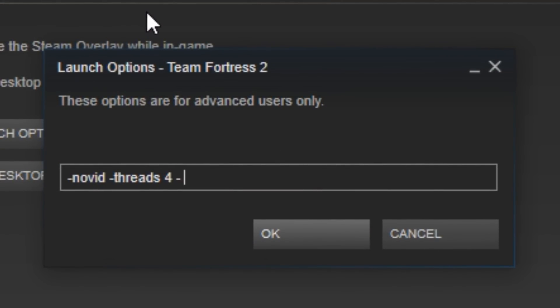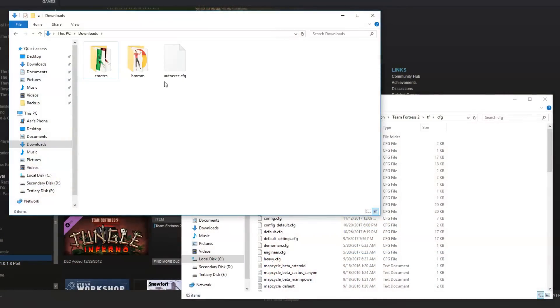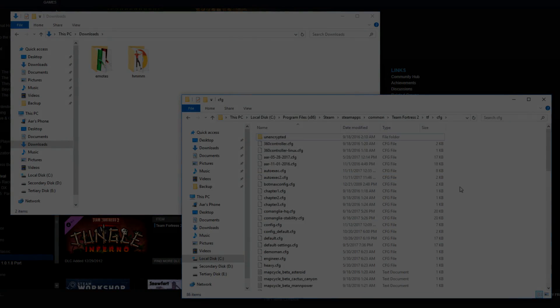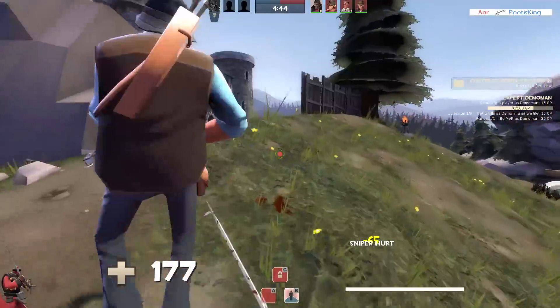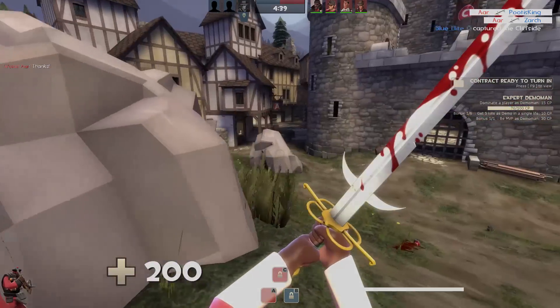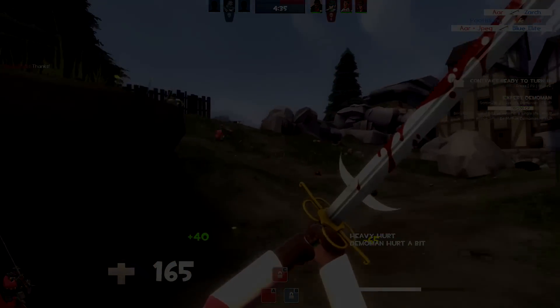They're really easy to add — just remember to put a space between each one. Configs are also really easy to install; just make sure they're named appropriately and dropped into the tf/cfg folder in your TF2 install. So now you know how configs and launch options work. I hope this video helped you get a substantially better TF2 experience. If you enjoyed this video, feel free to check out some of my others. I play TF2 a lot and have a really fun time with it. That's all for now. Thanks for watching.